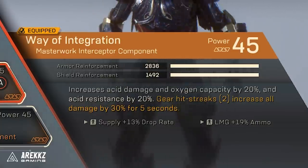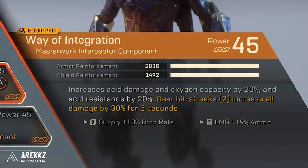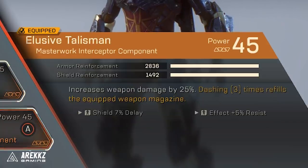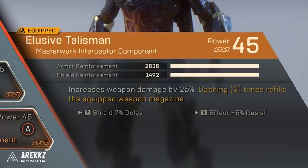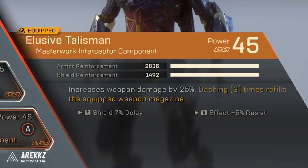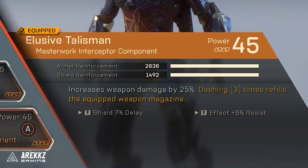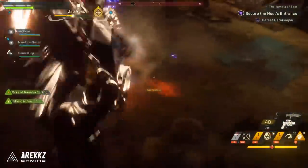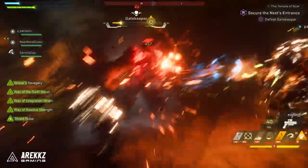You then have Way of Integration, which increases acid damage and resistance by 20%, and gear hit streaks increase all damage by 30% for five seconds. Finally, you have the Elusive Talisman, which increases weapon damage by 25% and if you dash three times it refills the equipped weapon magazine. So those are all the components, the abilities, and the weapons.